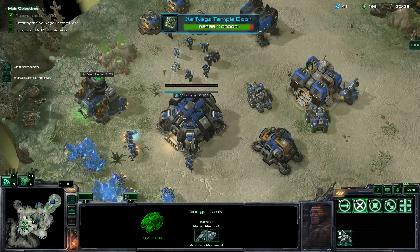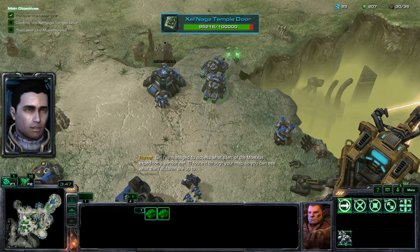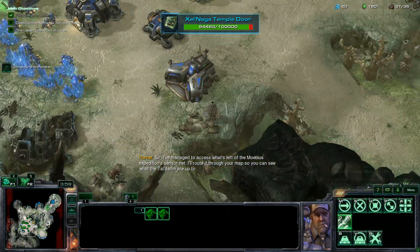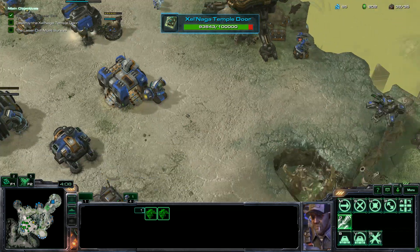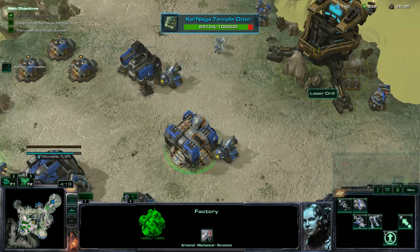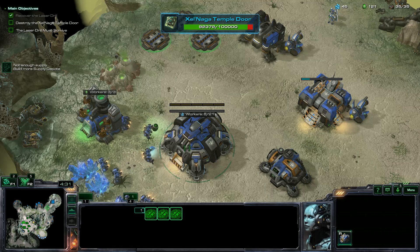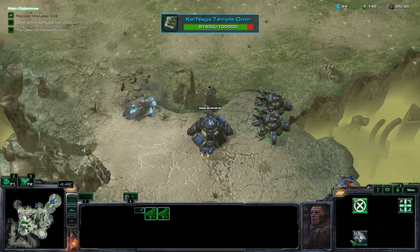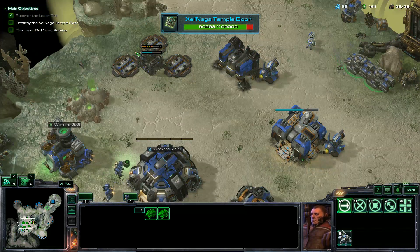We start with an engineering bay, which is good. I think they attack from the top first. It's going to be a while until we can take the expansion because we're going to be non-stop building tanks. We'll make perdition turrets along these ramps and we'll be in real good shape. As long as we just non-stop build tanks, that's kind of the name of the game. We'll get some turrets to help protect them from the air attacks that come every so often. We're instantly supply blocked — tanks are three supply, so it's easy to get supply blocked on this map unless you're constantly building depots.